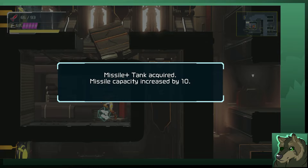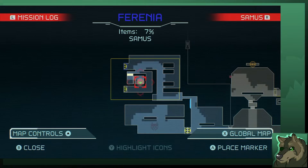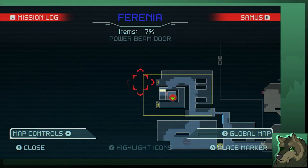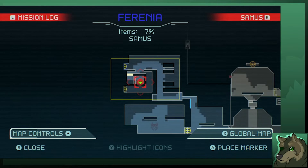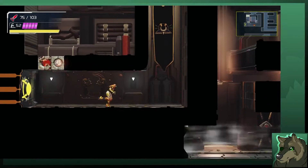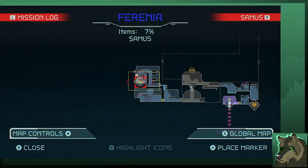And that's how you get that power up. It's absurdly easy. On my first initial playtime, I came back once all power ups were obtained and used the speed boost to get down here, then did the aerial shine spark into this room. I didn't realize you could wall jump with the speed boost still active rather than the shine spark.